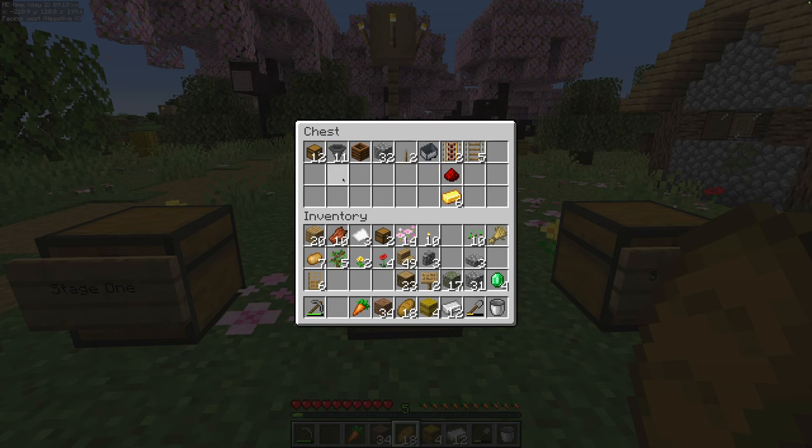Stage two. You're going to need 12 chests, 11 hoppers, a composter, a little more cobblestone, two levers, a minecart, some rails, and powered rails. The powered rails are the hardest thing to come by — we're going to need gold and redstone.